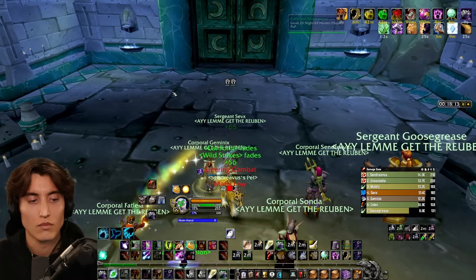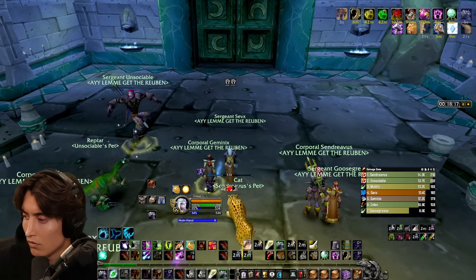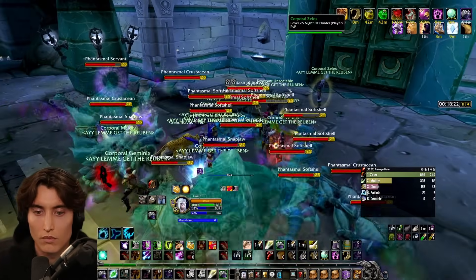For the rest of the trash in this room, you can either choose to click all the candles and then AOE everything down at once, or spread it out — it's your choice. These things don't hit hard and it's very quick to kill.